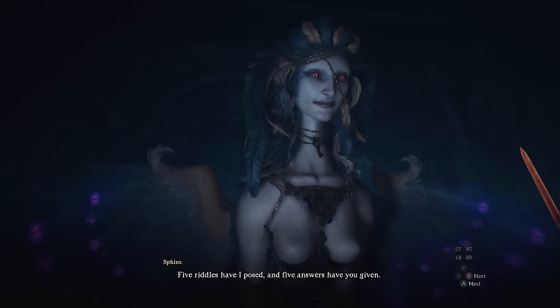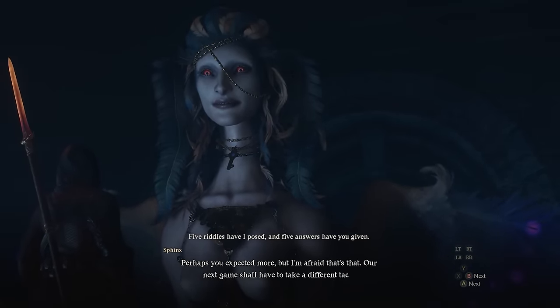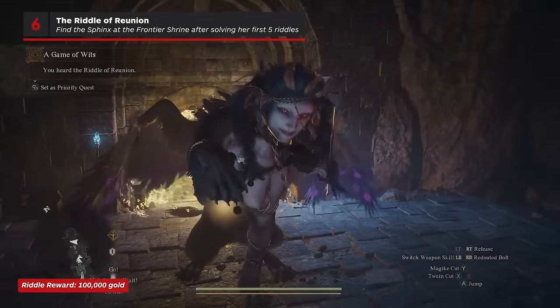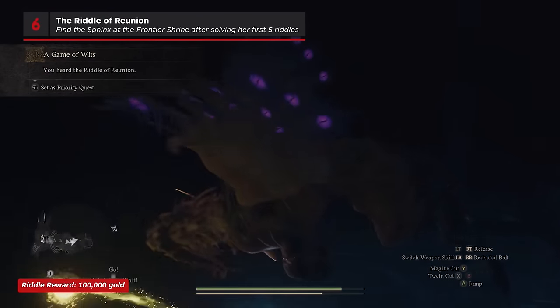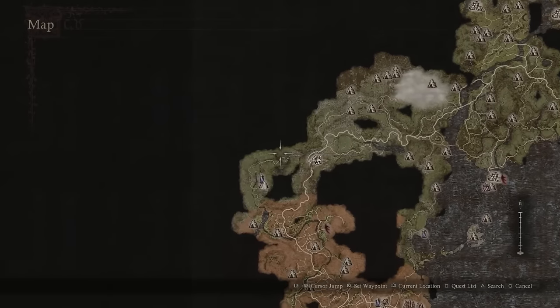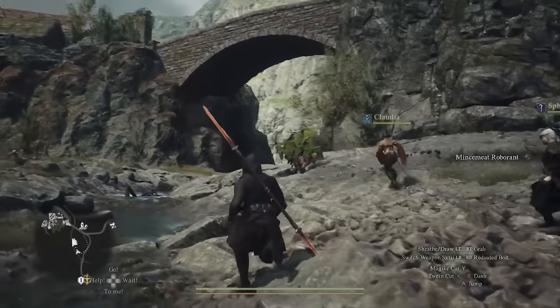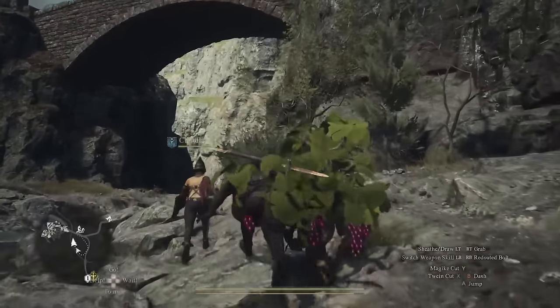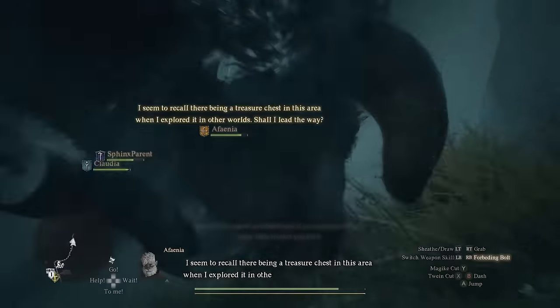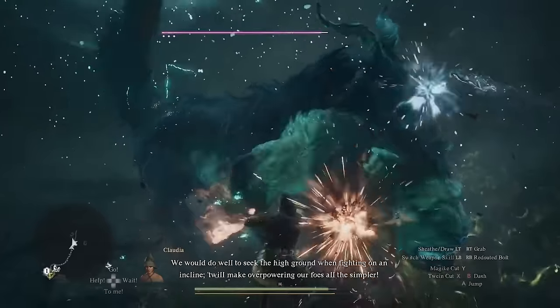After solving all five riddles, the Sphinx will take flight to her second location, which is the Frontier Shrine. You can get there either by grabbing onto the Sphinx quickly before it takes off and riding it all the way there, or if you missed that opportunity, you can get there by heading towards this spot on your map. You'll have to travel along the river to the west of the checkpoint rest town — it's a fairly perilous path, full of minotaurs, chimeras, and low visibility, so make sure you're well prepared for the journey.